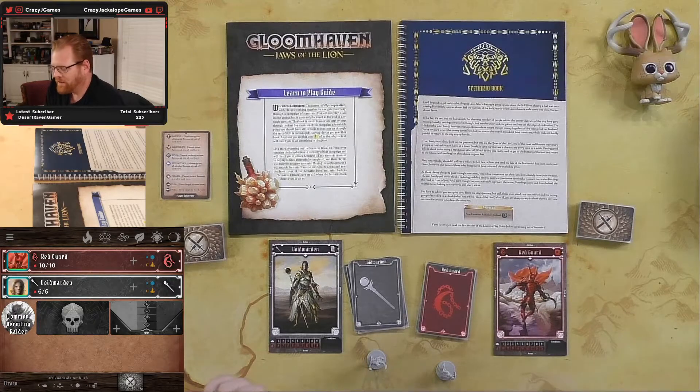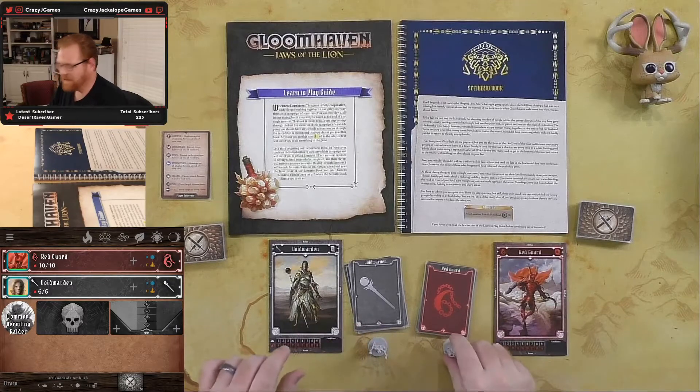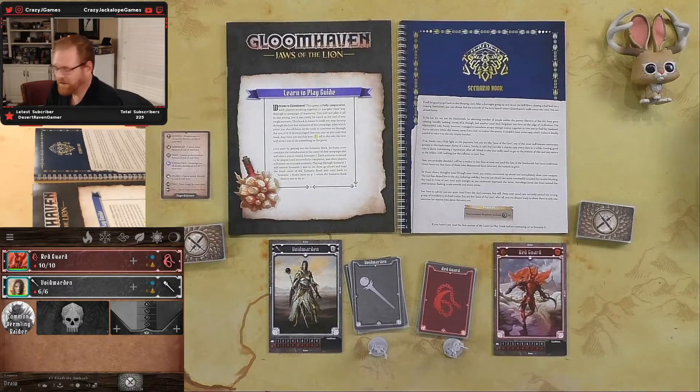In scenario one we learned the basics. The story was that we are two people in the Jaws of the Lion, a mercenary group working out of Gloomhaven. We were hired by a blacksmith's wife because the blacksmith went missing. We went looking but found no sign of him. On our way back, we ran into some vermlings that set up a barricade and tried to ambush us. Being a mercenary band, we dispatched them. Clues suggest the vermlings are up to no good — they don't usually operate this way — so we're going to track down where they came from.